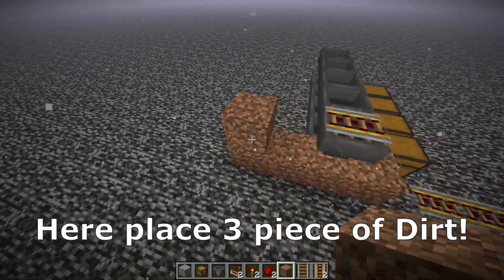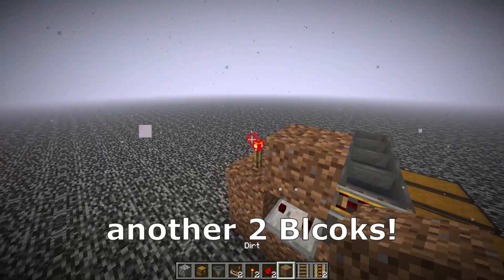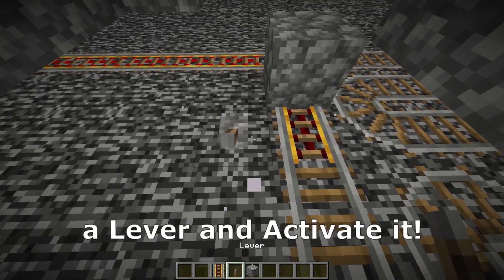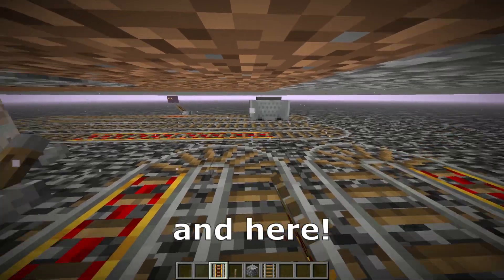Here we need to place 3 pieces of dirt, a comparator here, a redstone torch here, another 2 blocks, and at the end place a building block, a power rail here, a lever and activate it. Also 2 here and some extra power rails here.